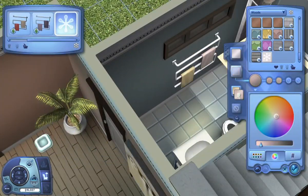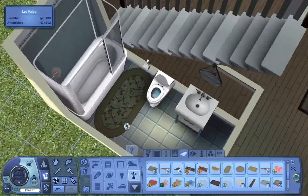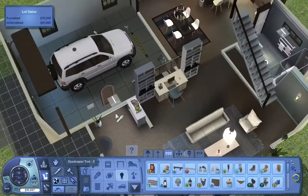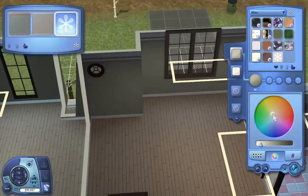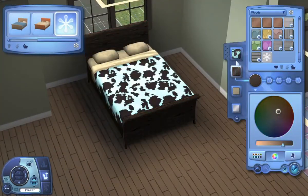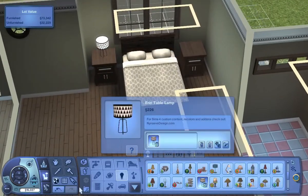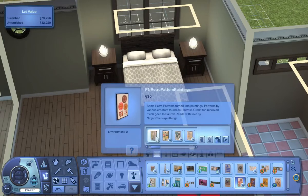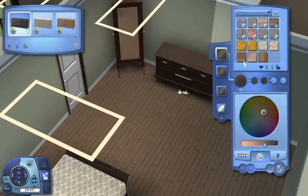I kept the bathrooms really simple in this build as well because they're on the smaller side — I just didn't really see a need to decorate them that much. Some of the patterns you can see in this build are custom content as well, but you can easily swap those out if you want to. I'll have a package file and The Sims 3 pack of this particular build linked down below, so you guys can decide if you want to download the custom content or just want it without all the CC. All the furniture in here except for the pattern on the bed and the pictures is compatible with no CC.